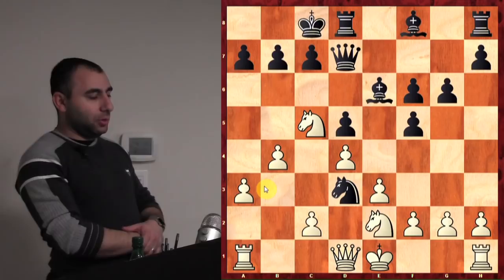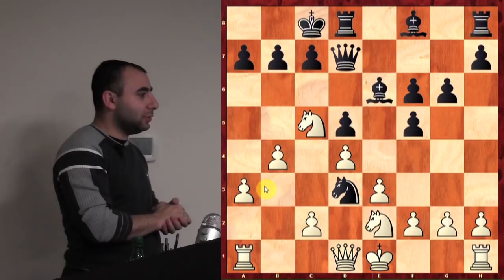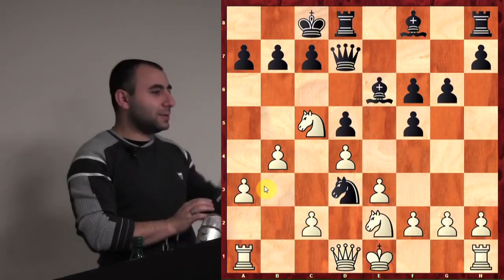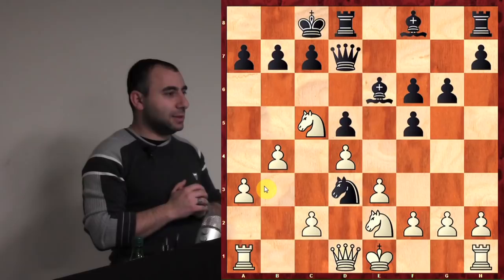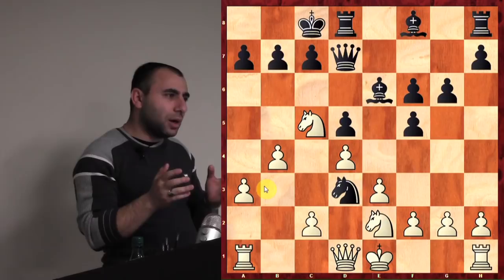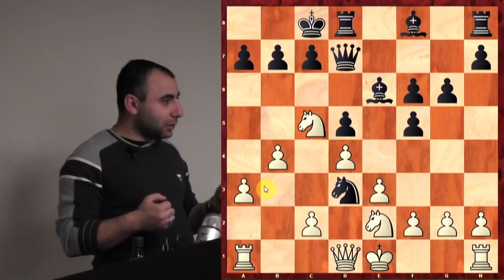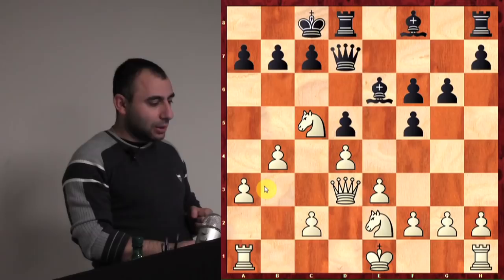Now — how do you determine how you want to recapture this knight? Take with the queen — excellent! Why is it better? Because you're also developing a piece — that's the difference. I was thinking about it for about ten minutes: should I take back with the pawn or with the queen? Taking with the knight wasn't even an option since it's already well-placed. But you're right — take with the queen because you're developing another piece. Now he goes Qe8.